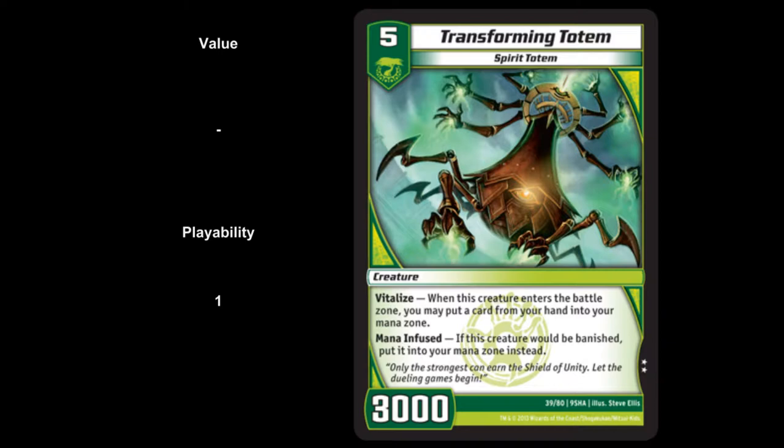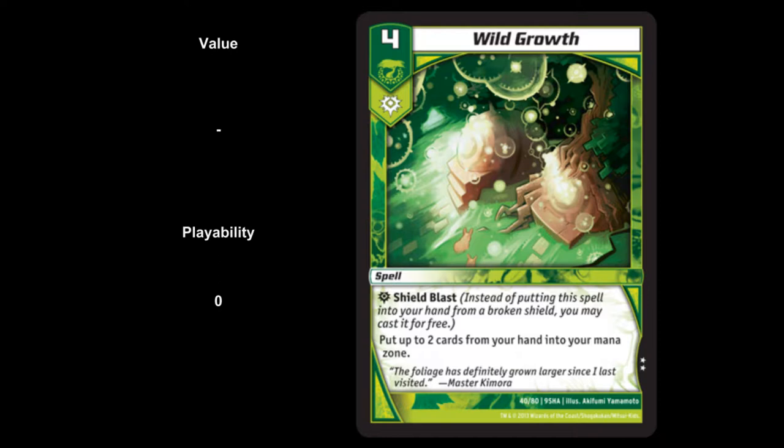Next card — level 4 shield blast spell, Wild Growth. Put up to two cards from your hand into your mana zone. Value of 0, playability of 0. You're going to eat your whole hand by casting this turn 4, and having cards in your hand usually gives you more options which equals more wins. In Kaijudo your resources are your shields and your hand, and you're hurting your hand resource for mana. I'd just rather play Reap and Soul or Mana Storm — it's a very bad card. We call these skill checkers: if you're not very good at the game, you'll probably play Wild Growth; if you are good, you probably won't.